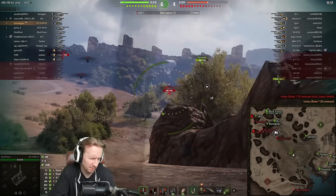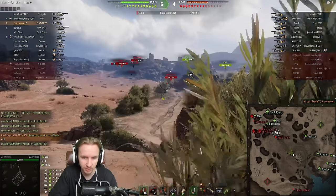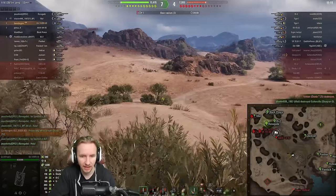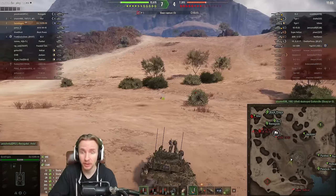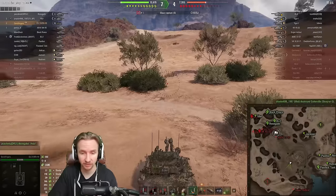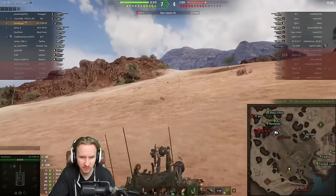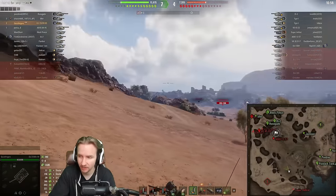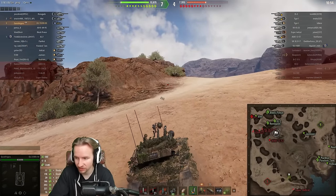The ELC Even 90's 90mm gun does 220 damage per shot with okay premium pen of 215. As long as you're shooting tanks in the side or lightly armored vehicles, you can control the engagement and deliver 660 burst damage in five seconds. Nobody wants to take 660 damage in five seconds. The tank works around its poor DPM by using the autoloader to deliver bursts, and because you control when you fire, you are the master of getting spotted.